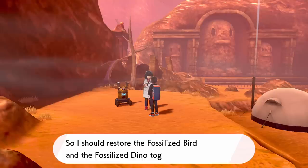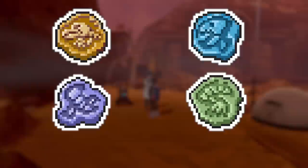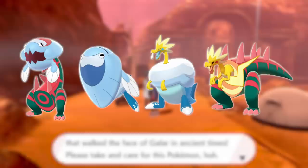Pokémon Sword and Shield introduced the most unique fossil Pokémon to date. Rather than simply getting a certain fossil that you then revive into a certain Pokémon, you get fossil halves that you then revive together in pairs. There are two top half fossils and two bottom half fossils, resulting in four different combinations and therefore four different Pokémon.